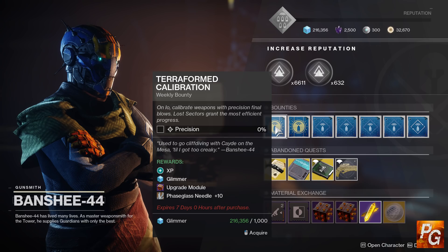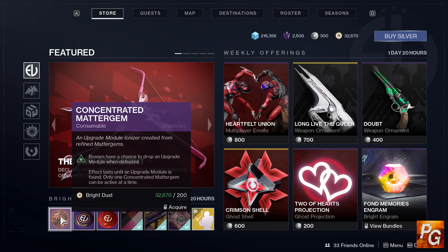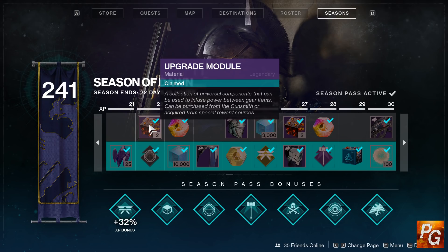Upgrade modules will primarily be coming from Banshee-44. Completing both of his weekly bounties on all three characters will net you six upgrade modules for free, and you can also purchase them directly for a reasonable cost. You can also purchase a concentrated matter gem from the Eververse store for 200 bright dust — consuming one gives a chance of getting an upgrade module from defeating a boss, and the effect lasts until you get one. So essentially you're buying an upgrade module for 200 bright dust. You'll also get a few upgrade modules from leveling up your season pass.